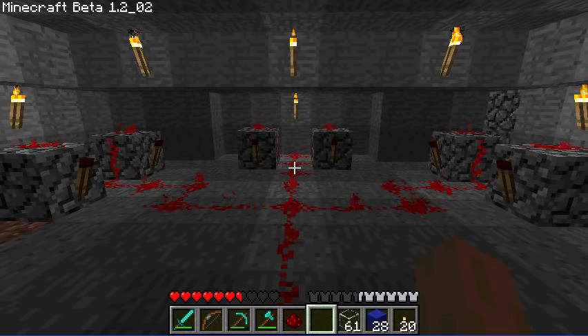This is a tutorial video to make a rapid fire arrow dispenser that is triggered so it doesn't empty itself very quickly.